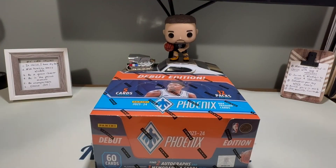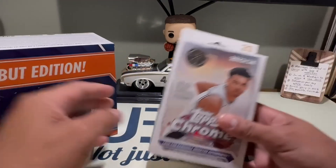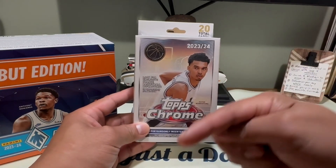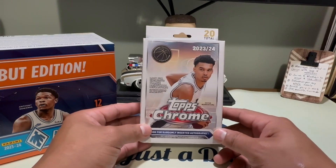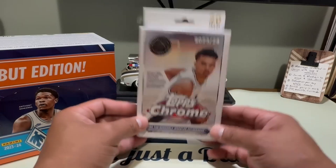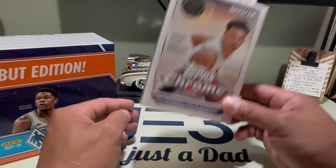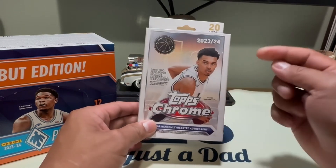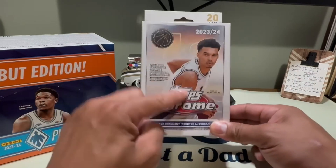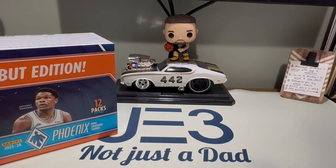This video is also a giveaway video! We're giving away a Topps Chrome hanger box. To enter, make sure you comment and like the video — I'll announce the winner around mid-November. The hanger box features exclusive orange basketball refractors. I ripped it a little but had no luck, so hopefully you guys can make your own luck. Don't forget to comment and like!